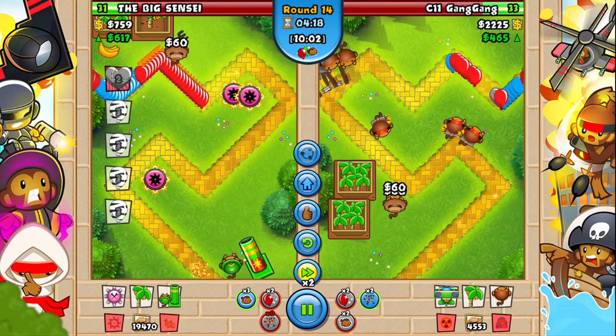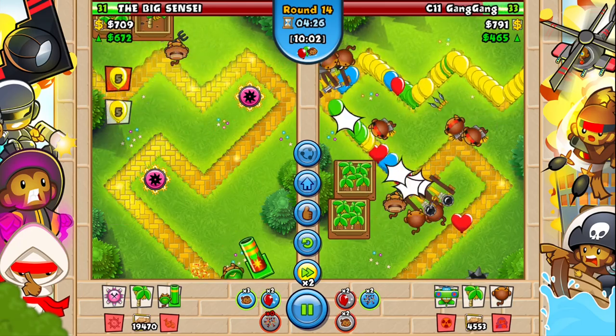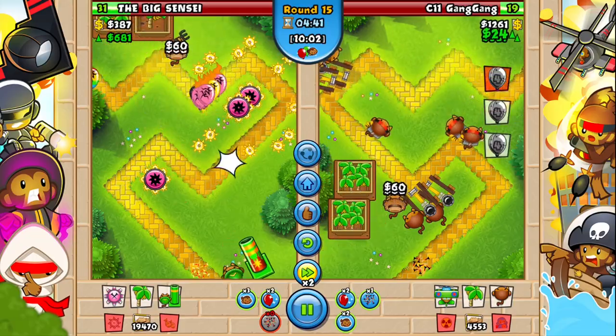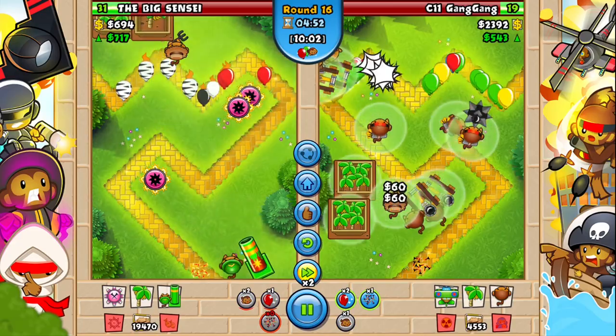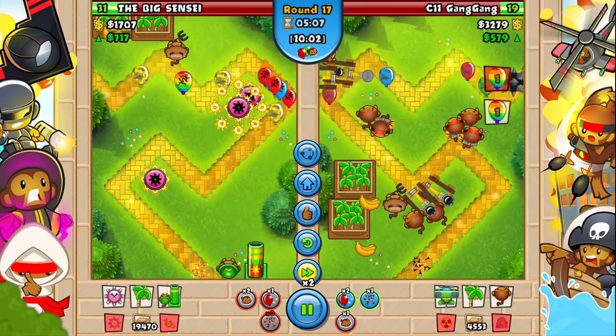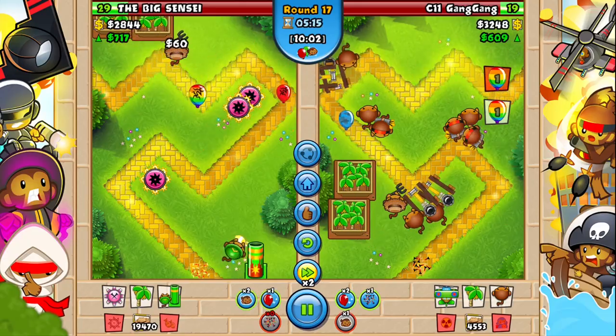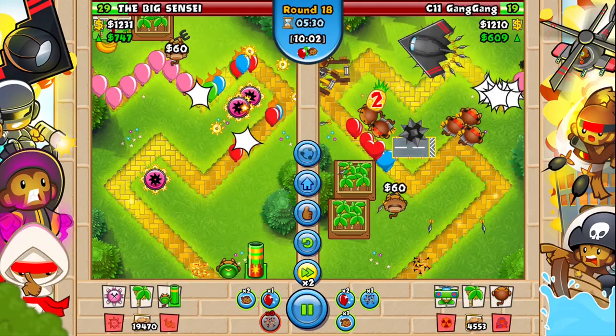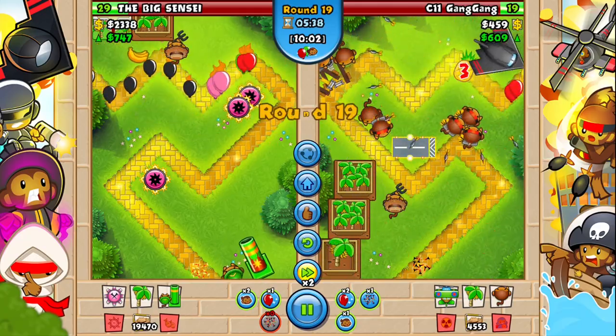Number two on this list is Boat Farm Boomer — again, another simple strategy but this is for water maps. The boat is pretty solid on water maps, the best water tower. There's only two water towers, but Grape Shot and Faster Shooting can pretty much take care of anything. Boat is definitely a top tower in the game, and you can't go wrong with farms.